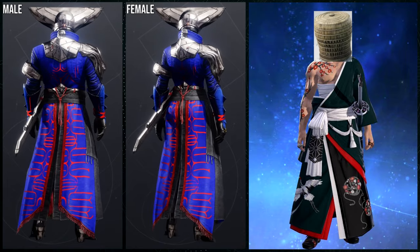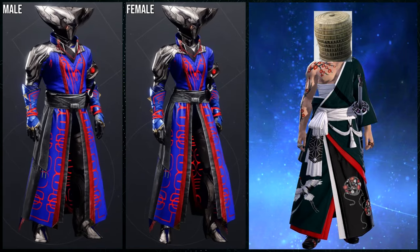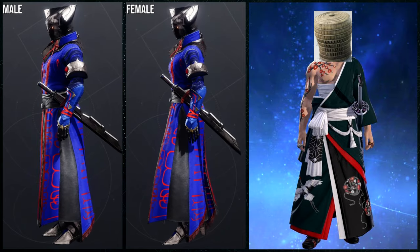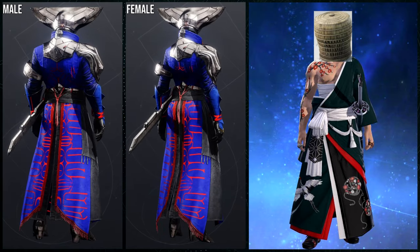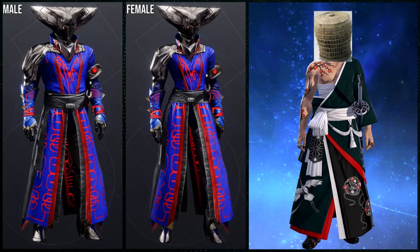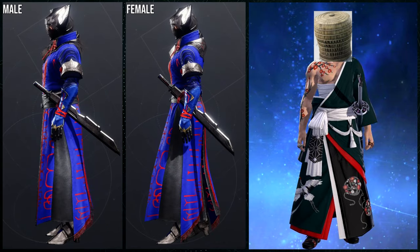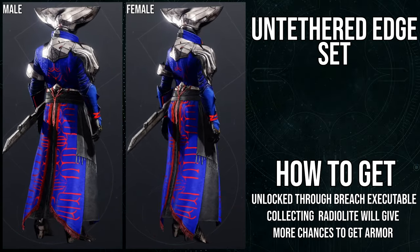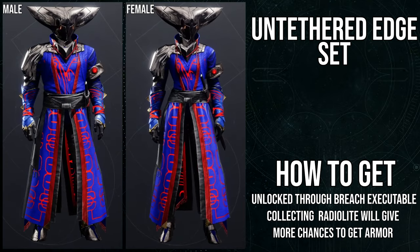Warlocks are kind of the monks of Destiny 2 and that helmet would have been so cool. Instead we got this Lombax-looking helmet. The chest piece is boring, and don't get me started on the weird bond. If they really wanted to impress me, they could have had a small blade, or a band with Vex-themed kunai — that would have been way better. The boots are cool but they don't really fit the Japanese theme — maybe Vex, but they're just too fancy.